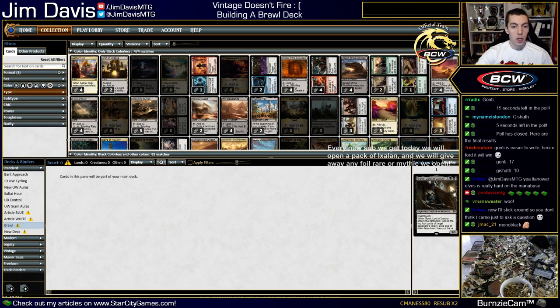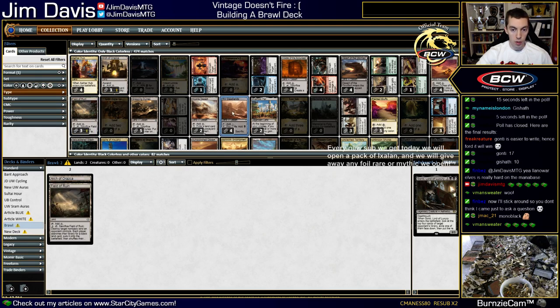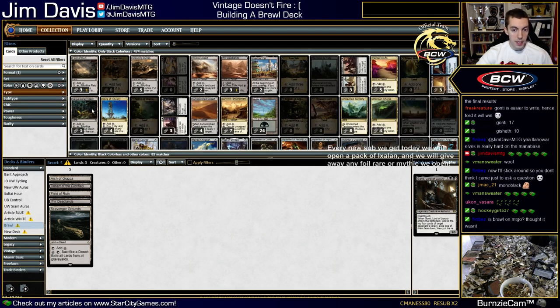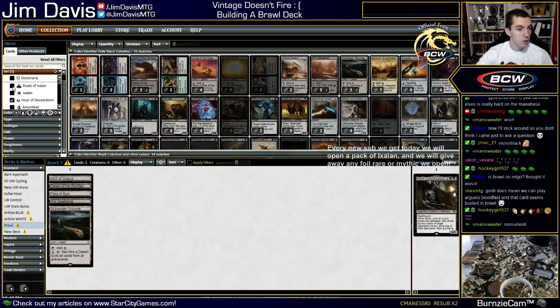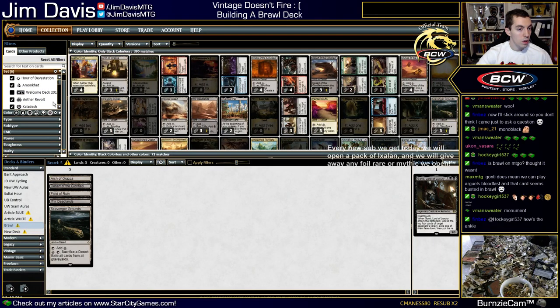We are now going to build our mono-black brawl deck. Playing an Arch of Orazca for sure, a Field of Ruin for sure, a Deadlands for sure, probably a Desert of the Glorified, and a Scavenger Grounds. So we're just playing all those locked in, plus obviously a bunch of swamps. I'll turn off Dominaria because those cards aren't legal yet.